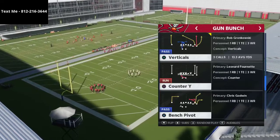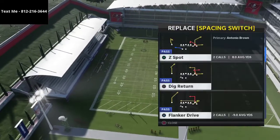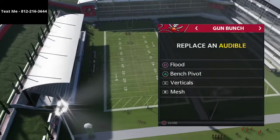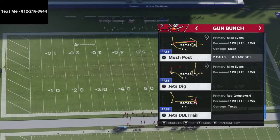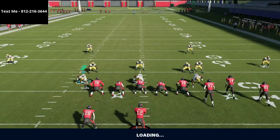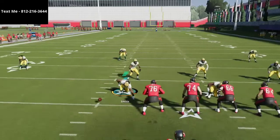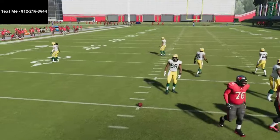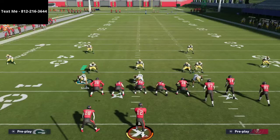One of John Beast's favorite plays was the bench pivot play, another was Flood, he loved Bunch Trail as well, and of course Mesh Post. We're going to break this down for you. If you want a sample of the defensive ebook just text me — my number is 812-216-3644. You can also text me for text message membership tips or if you have any questions.